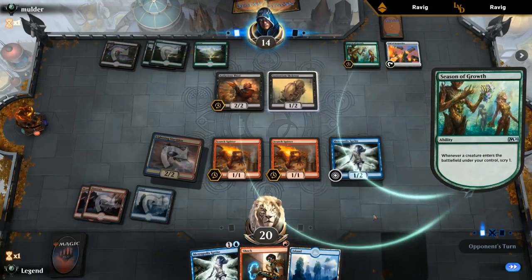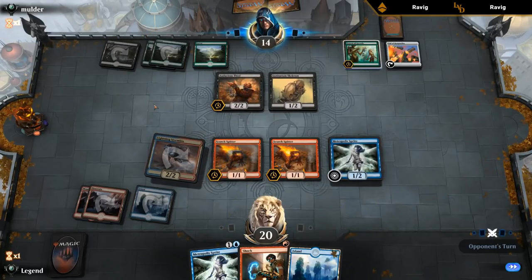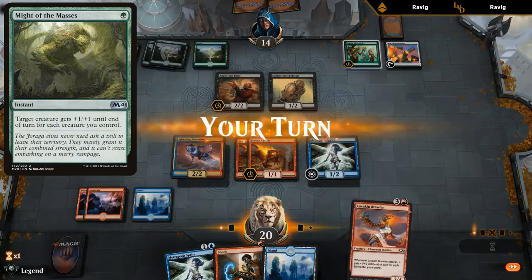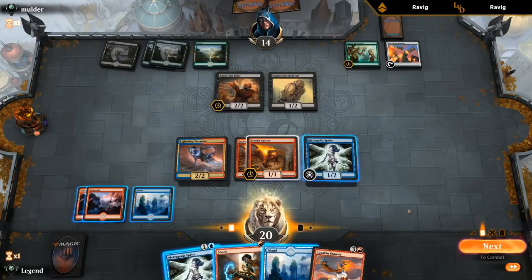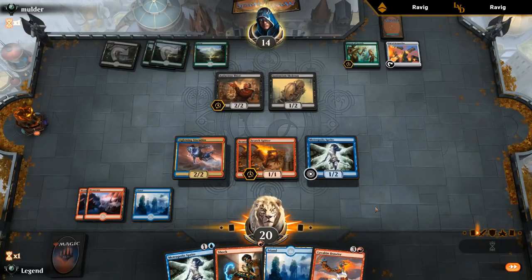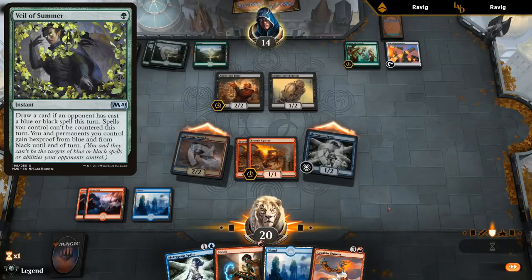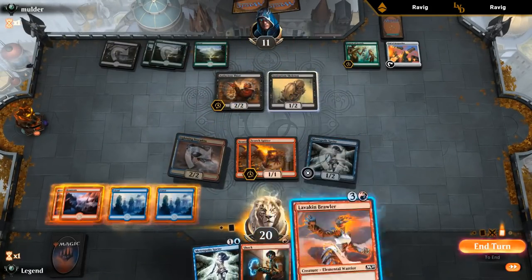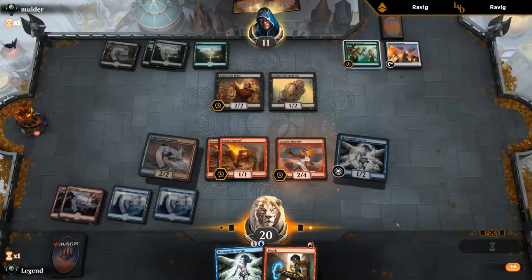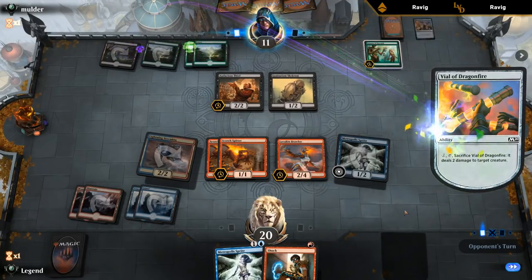Attack with Stormkin, play Spitter, Sprite, and maybe next turn Shock the Skeleton to get another attack with both Spitters - that's probably the line. Opponent taps out for Thief - that's good, so now we don't have to worry about a pump spell as much. Our opponent did have a slight pause on turn one with a Forest up - the only thing that can be is Smite of the Masses so we'll have to watch out for that. Can just play Lavakin Brawler for now. Don't think we're sending the Spitters - can just attack for three, play Brawler, and set up for next turn.